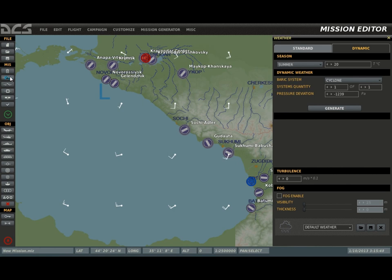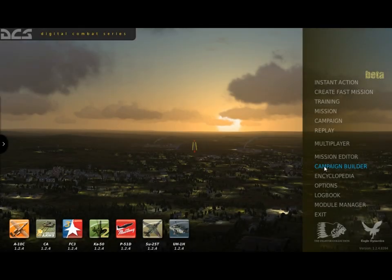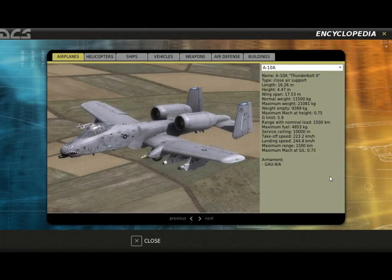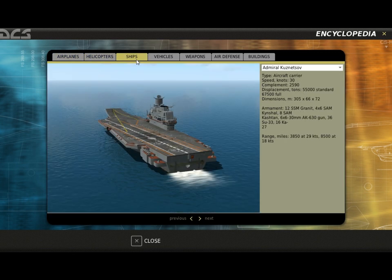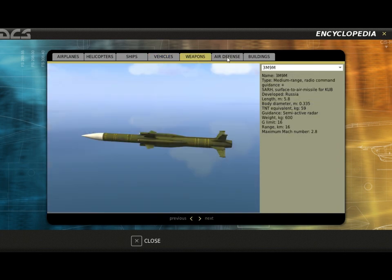The editor also allows you to customize both standard and dynamic weather, which we'll discuss more later. Using missions you create in the mission editor, you can use the campaign builder to tie them together as a campaign in both linear and semi-dynamic ways. The encyclopedia is a handy reference for the hundreds of different systems in DCS World, with each entry having an image and important performance information, organized by category tabs.